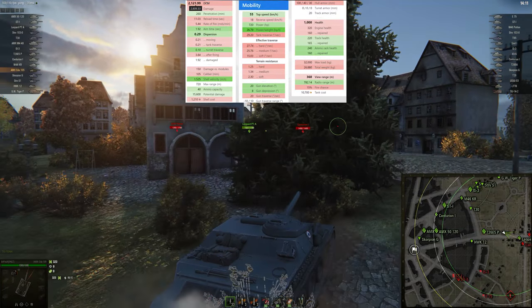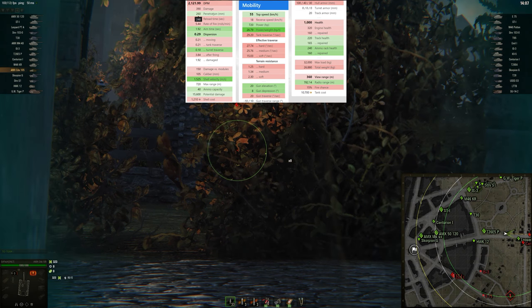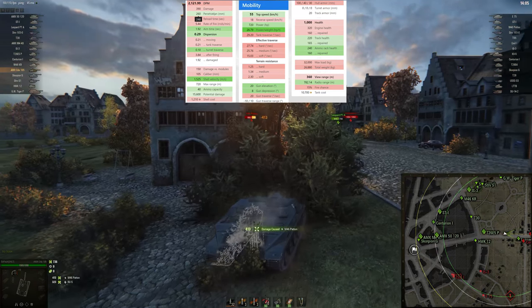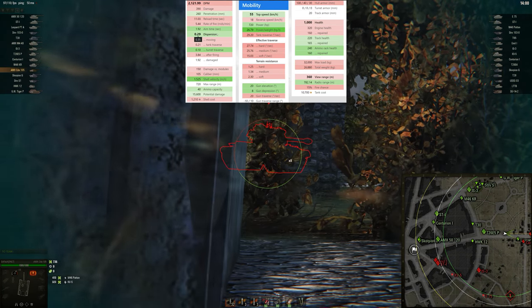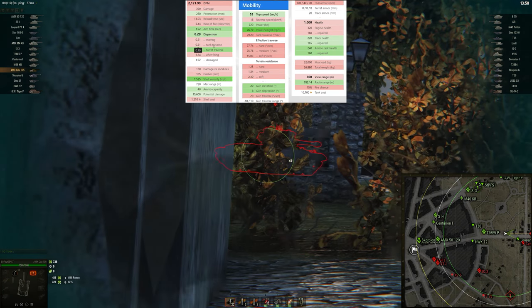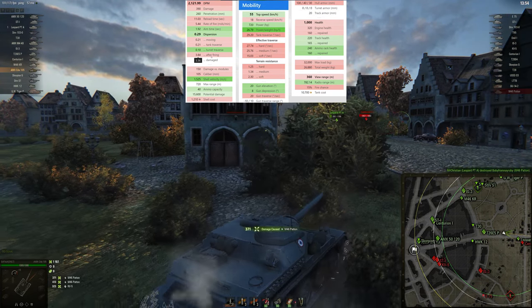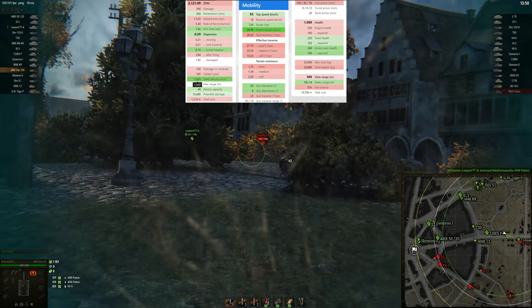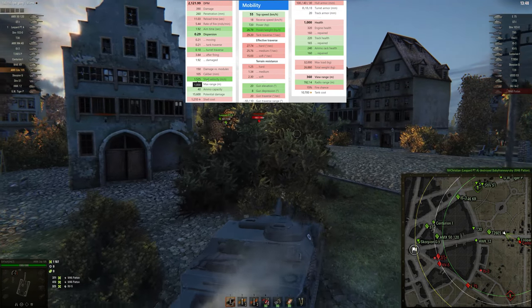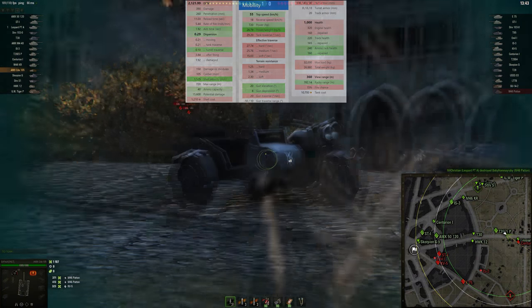We have 2,121 damage per minute, damage per shot of 390, penetration of 260, aiming time of 1.92, accuracy of 0.29. The soft stats are rather bad on this — worse than on the Chinese counterpart — and the shell velocity is 1525, which is pretty damn good. Shell costs are not too bad for 390 damage but not the lowest either.